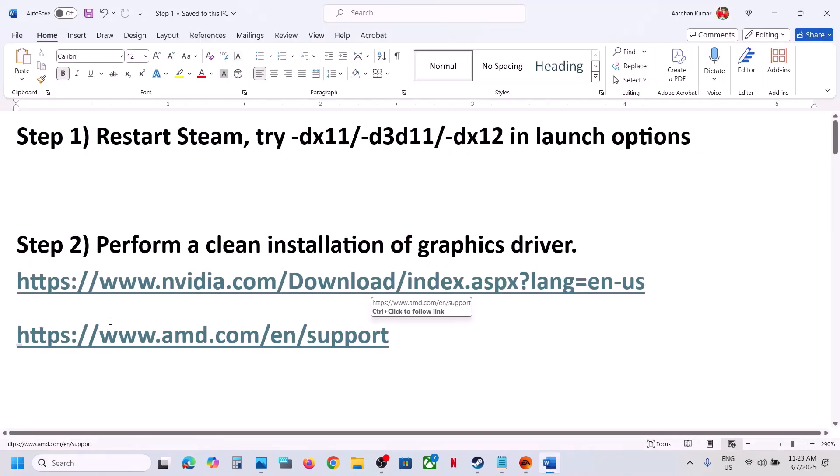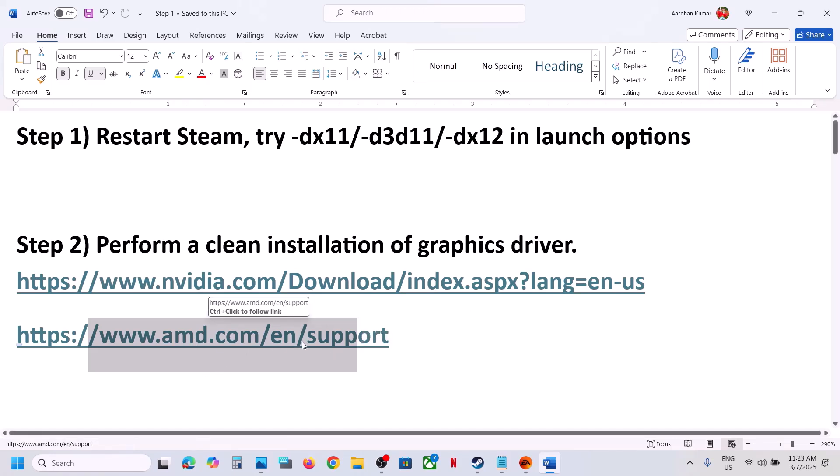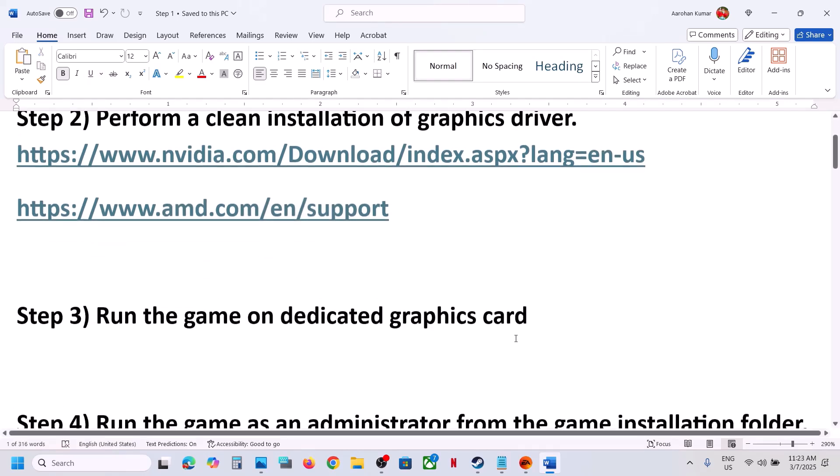For AMD card users, go to the AMD website, first uninstall the current graphics card driver, restart your computer, then go to the AMD website, select your graphics card, install the latest driver, restart your computer, and launch the game.